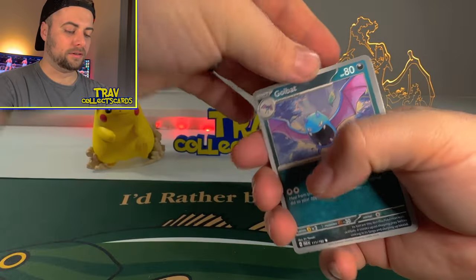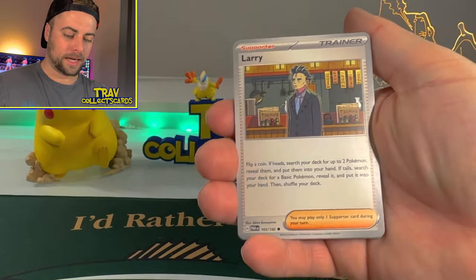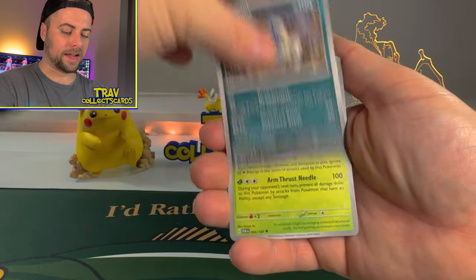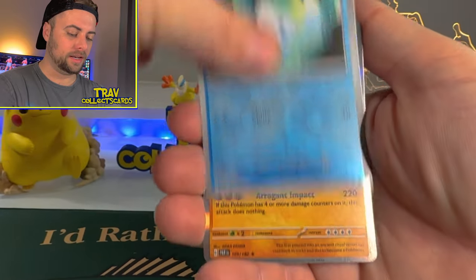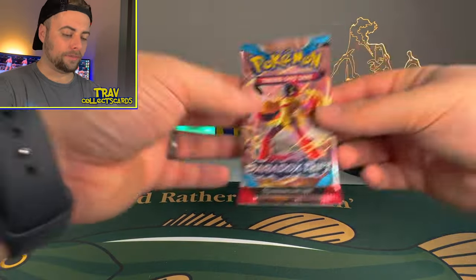On to the next pack here. We got a Fire Energy. We got Golbat, Larry — ya boy Larry — Yamask, Surskit, Gliscor, Absol, Simisage, Flamigo, Vanillite Reverse, and a Tinglu Holographic card. Looking a little more centered there. So another holographic — I thought we manifested no more holos. Come on!